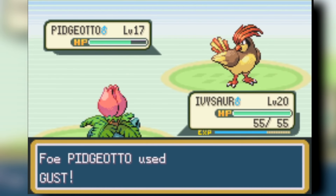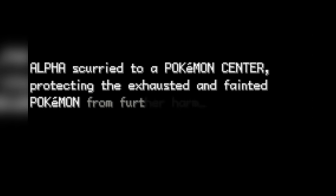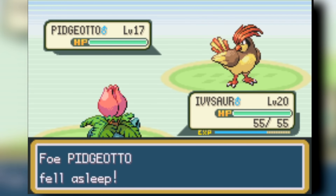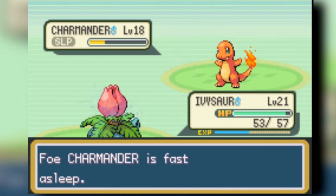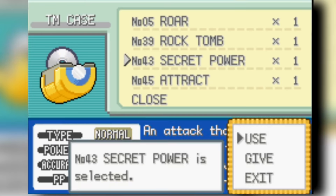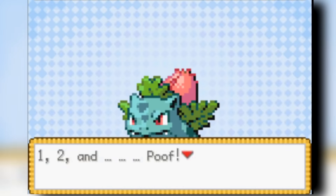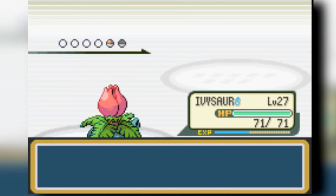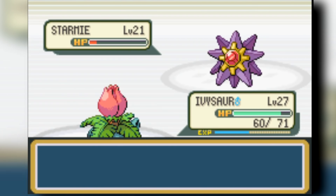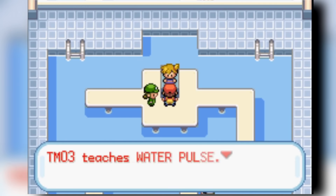We arrive in Cerulean City with just an Ivysaur, kind of avoiding everyone as much as possible. There are fossils we can eventually get, but that's a long time away. We fight our rival — just basic training at this point. After that we get Razor Leaf, head north to get Secret Power, which will be a great move to have on our Ivysaur as well. Then we head into Cerulean City's gym. Since we're all Grass-type, it's perfectly fine — we destroy Misty's gym and move along.